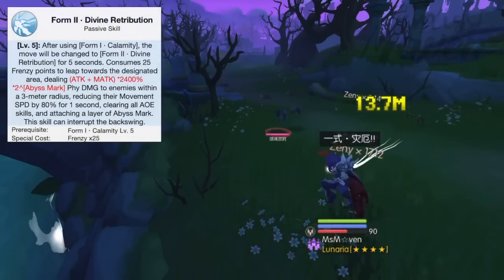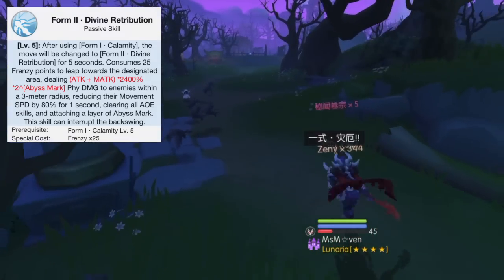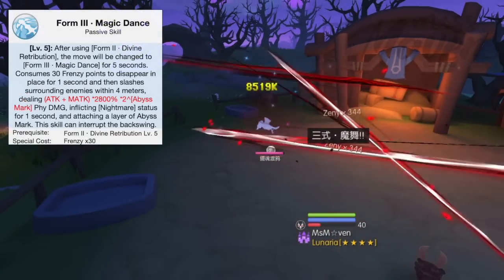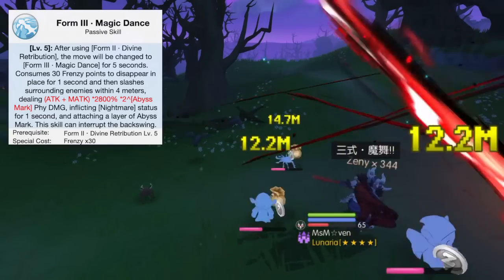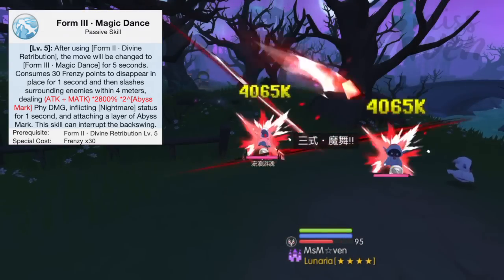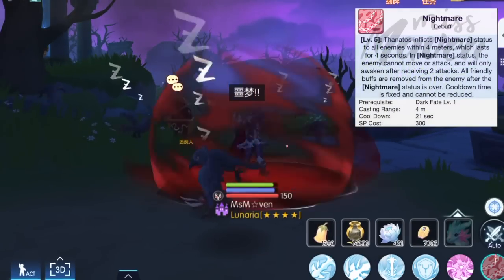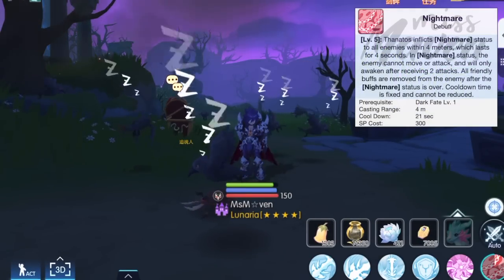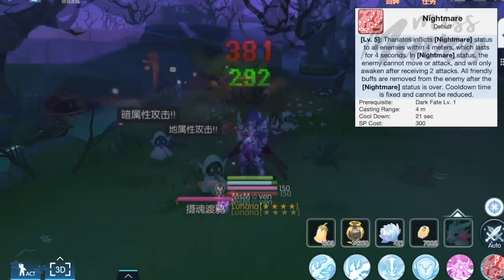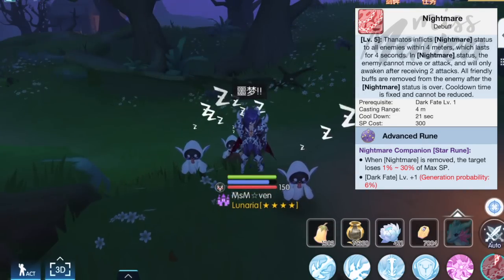The second form will make Thanatos jump to a target area. After landing, it will deal physical damage to all enemies, reduce their movement speed by 80%, and clear all ground skills. The third form makes Thanatos disappear for 1 second, which means he can neither attack nor be attacked. Afterwards, he appears and deals physical damage to enemies inside the area of the red circle, inflicting Nightmare status for 1 second. Nightmare is Thanatos' unique abnormal status that prevents the enemy from moving or attacking and will only awaken after receiving 2 attacks. When Nightmare is removed, it will dispel all friendly buffs on the enemy and can even reduce their SP with the S rune for the Nightmare debuff.